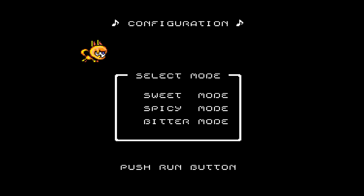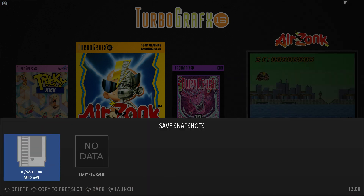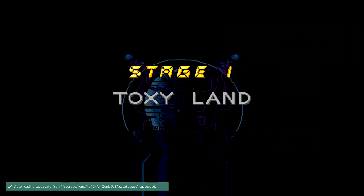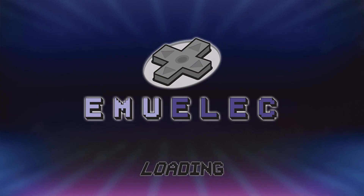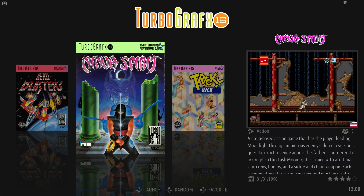If we just exit out and go back into that game menu, you should see one right here. And if we select it, there we go — it'll start at stage one. It's pretty cool. It'll also show your existing save states.